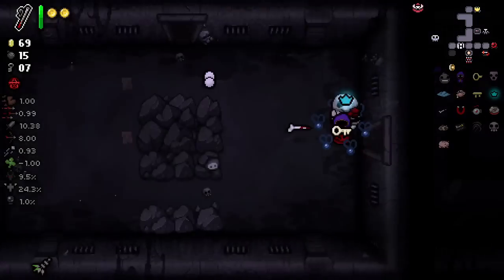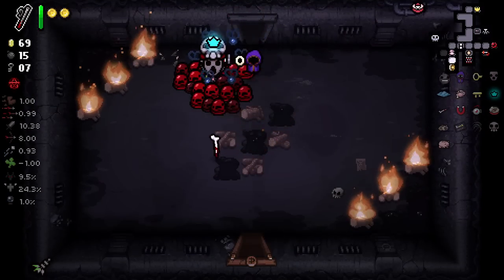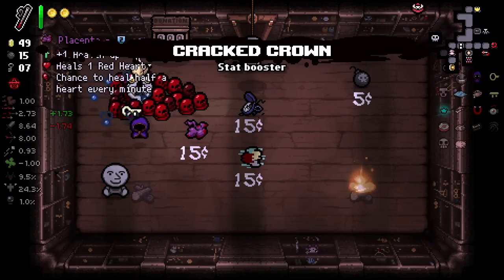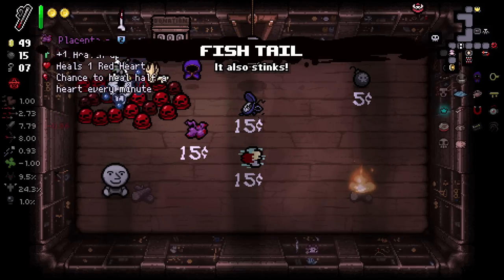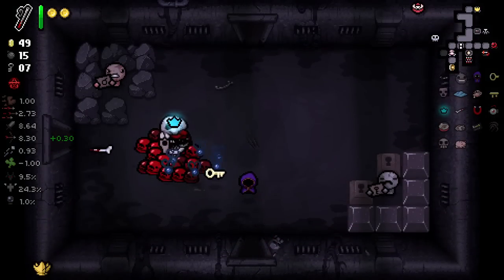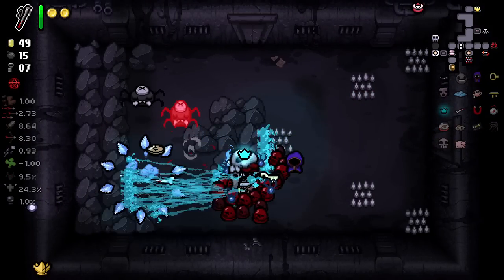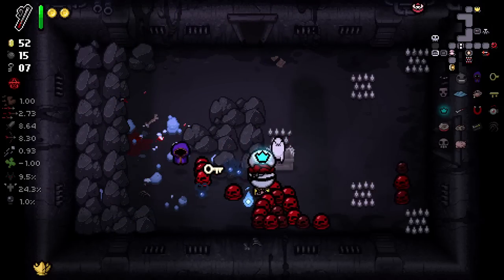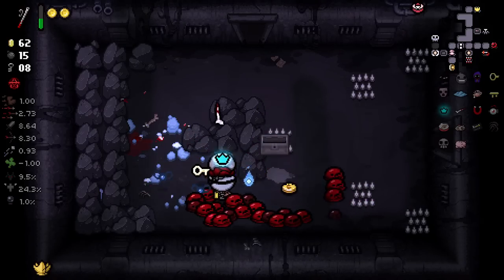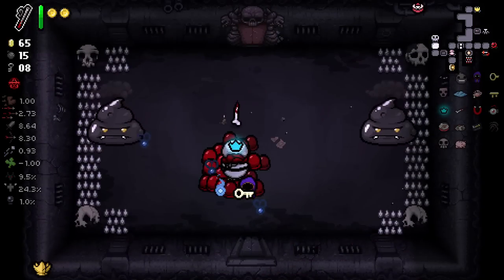Do you ever think you'd see the Tainted Keeper run? Do you ever think it would be this crazy? Is this a synergy that's well-known? I'm sure it's only a one-item synergy, but I wonder how well-known this is. That's given us a decent damage up — I'll take it. 2020 — don't know how useful it is, but I'll take it. Oh, hello Haunted Chest. Golden Coin — not bad. This magnet is so satisfying; it's so much easier to pick up. Boss time, and then this floor is our last shop, sadly. Let's go!